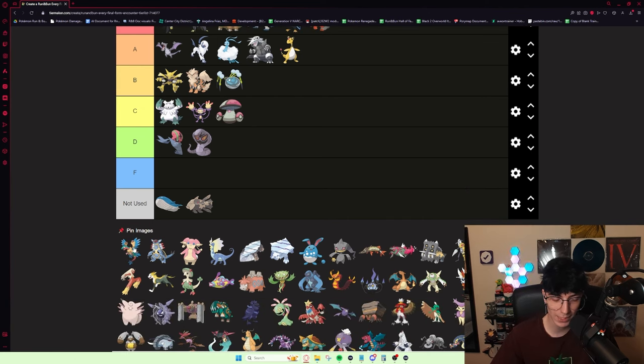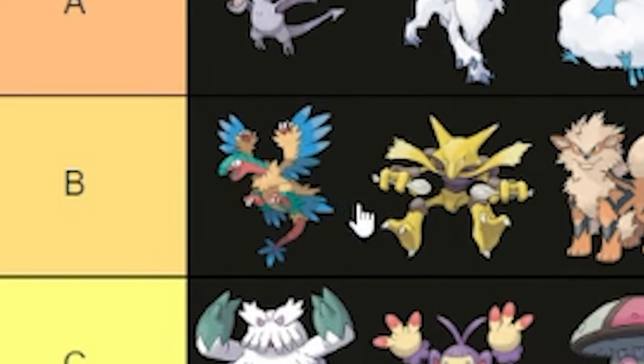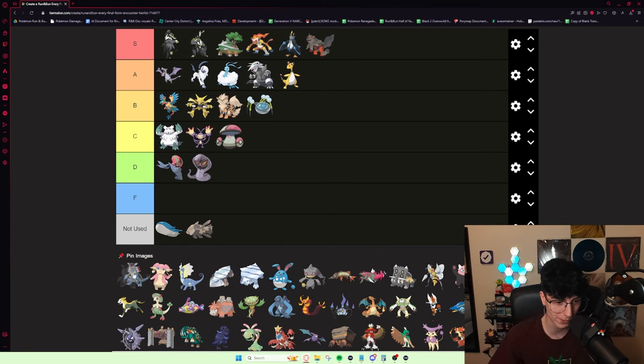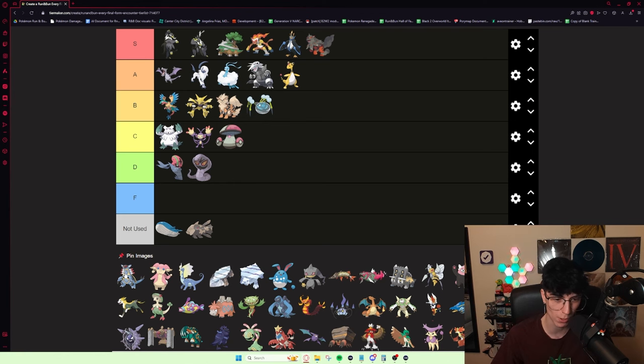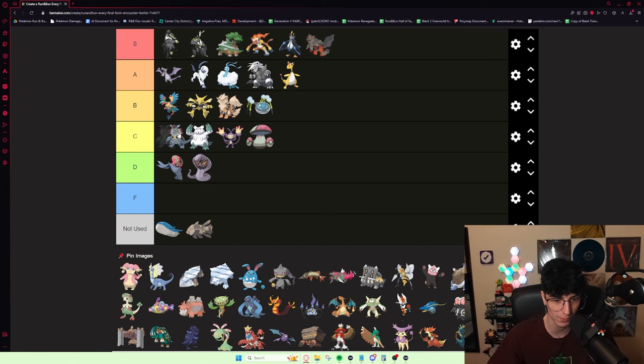Archeops is interesting — super IV dependent. The most common place to get it is from Mirage Tower's fossil. It does kind of fall off though, and I don't think it's as good as Aerodactyl — part of that being because Aerodactyl gets a Mega. I'm going to put it top of B for now. Armaldo, on the other hand, is another fossil that I've only ever had late game. You can get Armaldo underwater — Armaldo, Cradily, Anorith, Kabuto, and Lileep I think are on those encounter tables. I'll put him top of C tier.